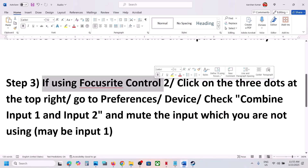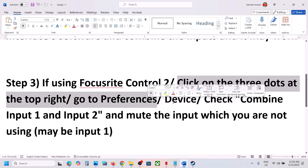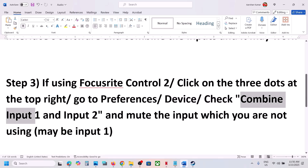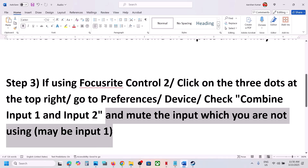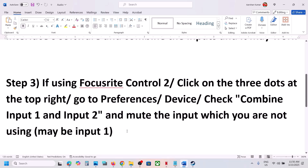You can click on the three dots at the top right, then go to Preferences, then go to Device. Check the option which says 'Combine input one and input two' and then mute the input which you are not using — it may be input one. Check if this works, as it has worked for many players.